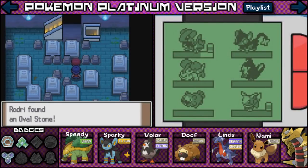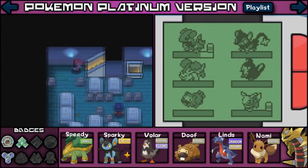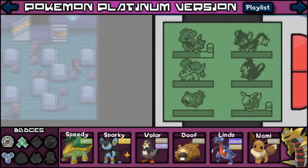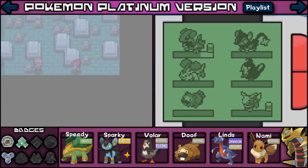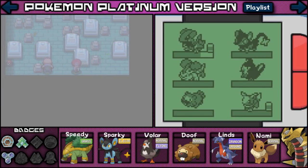Let's go ahead and pick up this item — it's an Oval Stone. I don't know what an Oval Stone is. Let's keep making our way through here. Hopefully we don't bump into random Pokemon. It got foggy up here all of a sudden — this is a little too much fog for me. I want this guy to turn around so I can sneak past.